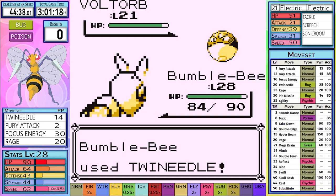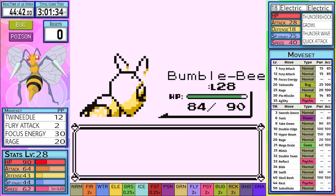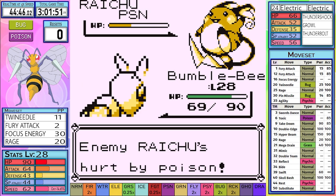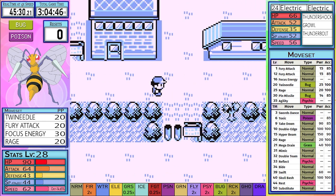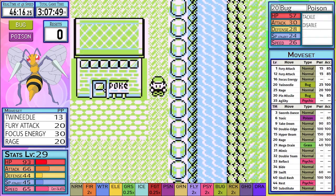Voltorb and Pikachu go down to a single Twin Needle because of their very poor defense. Raichu is just taken out with a Twin Needle, and judging by that Thunder Shot, Thunderbolt wouldn't have done much to us anyways. Surge is usually one of the more inconsistent battles of the runs, but we get ourselves the Thunder Badge.